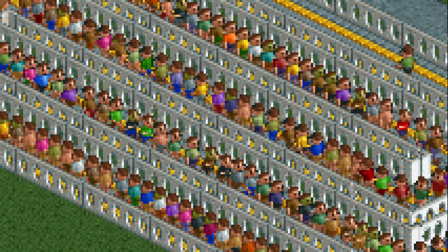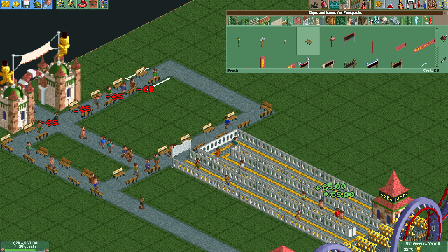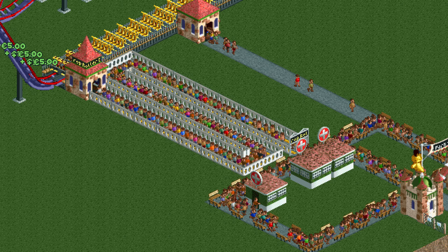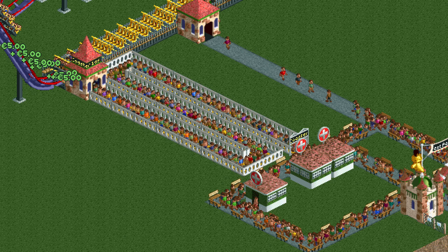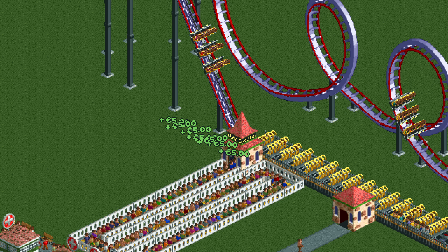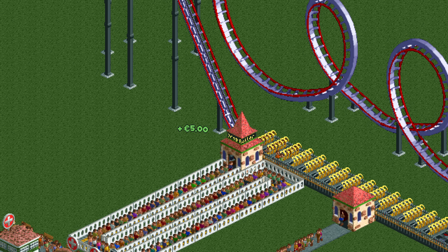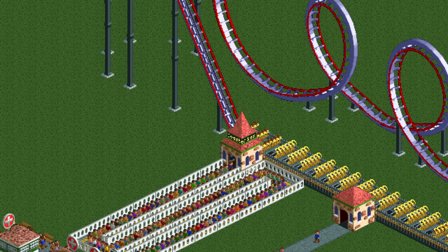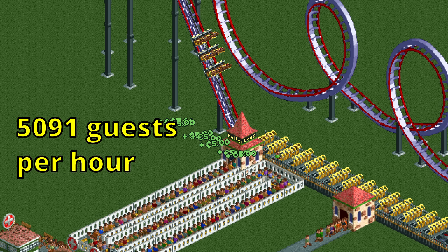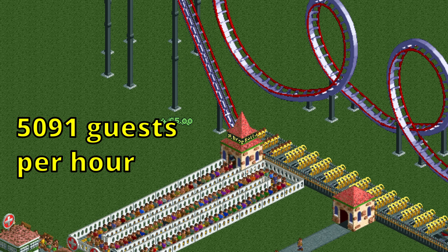There are also a lot of sick guests in the queue which might affect it as well, so let's make the queue shorter and add some benches and first aid stalls. That's better, and we can immediately see the effect — there are no more gaps in the queue when boarding. Because of the larger variety in coasters than flat rides, I've taken the average over five years instead of just one, and the answer is 5091 guests per hour, which is the highest possible for a single-station roller coaster — or is it?